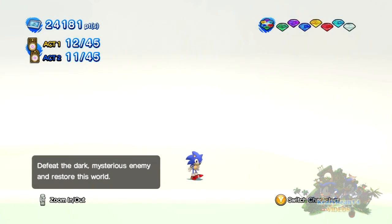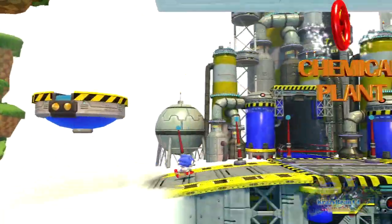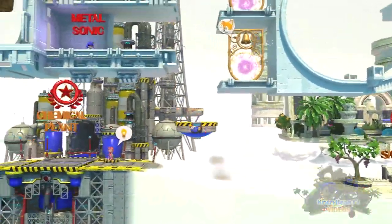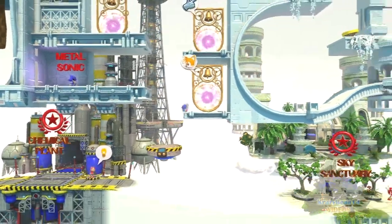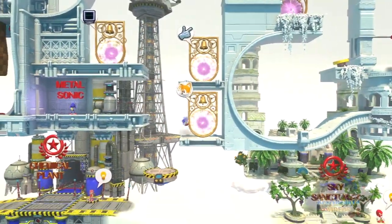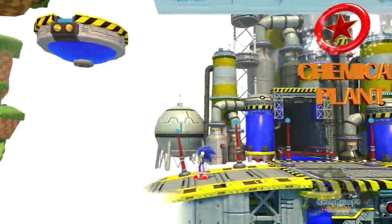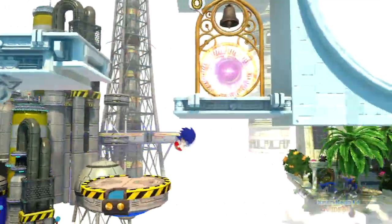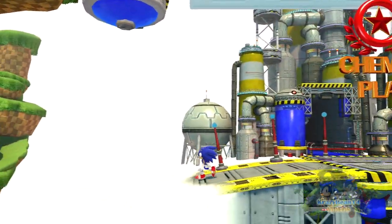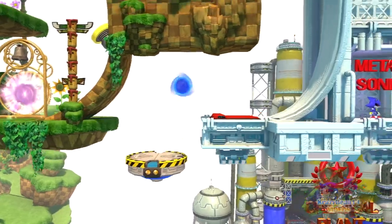What's up guys, welcome back to another part of the Sonic Generations missions walkthrough. In the last episode we finished off the third mission in Chemical Plant — Classic Chemical Plant — and now we're going to be playing the fourth mission in Chemical Plant Modern.